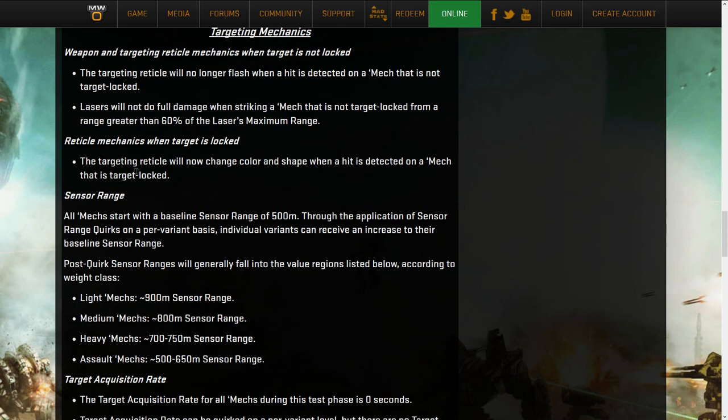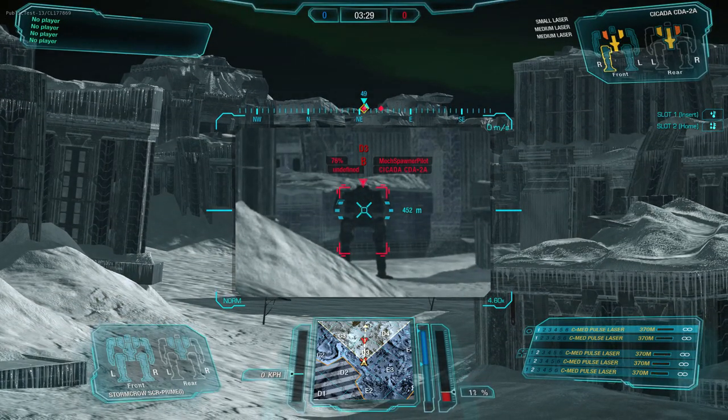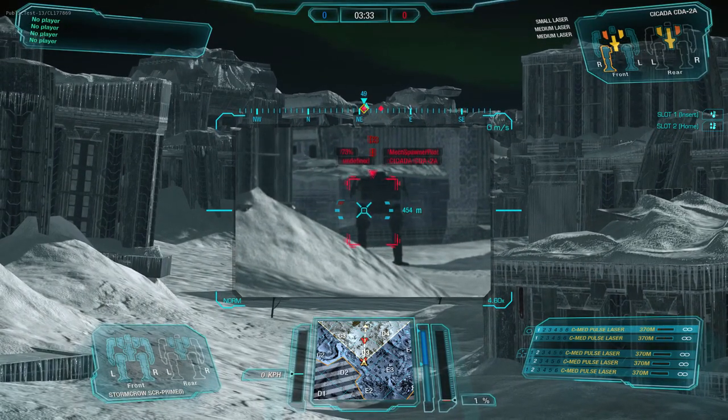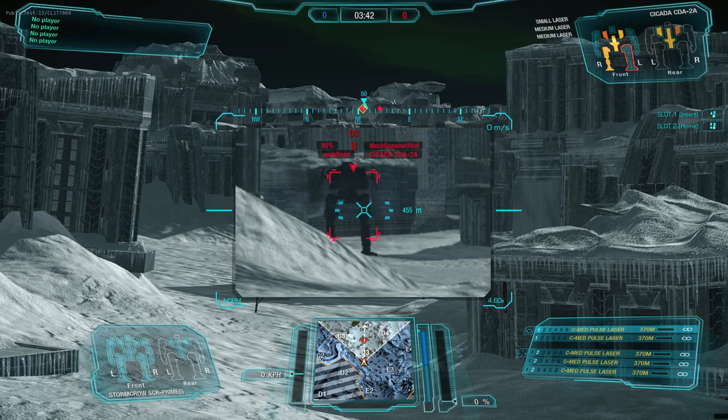The reticle mechanics: when a target is locked the reticle changes color and shape - sort of like Call of Duty hit markers. But it only shifts from light blue to slightly lighter blue, which is not a big enough change. I would definitely change it so it gets hit markers and changes to red - there needs to be enough contrast that I can clearly see a hit. Also I dropped artillery that I saw hit but had no lock and saw no hit markers. You need to see hit markers if your artillery is hitting something. We should always see hit markers.